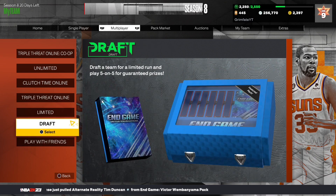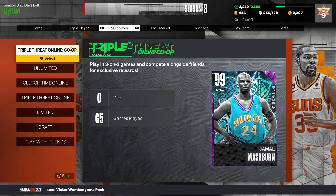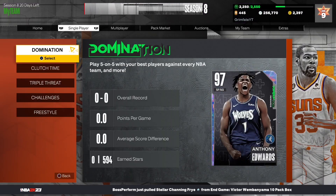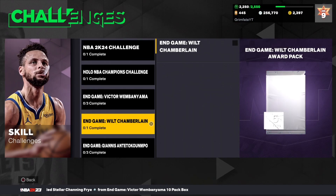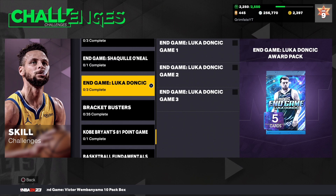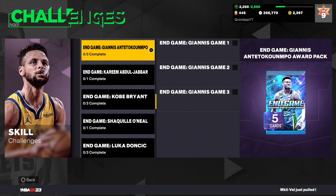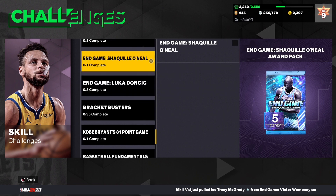That basically wraps up the game modes for getting free packs here in MyTeam. These Wembanyama packs are so good, so go through and do these methods to get as many as possible. The other end game packs have great cards too, so don't sleep on the old ones. Make sure to go to Challenges, then Skill Challenges, and verify you've done all of them — a lot of people think they did them all but probably missed one or two.